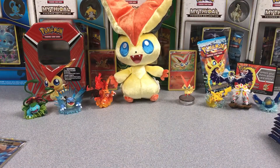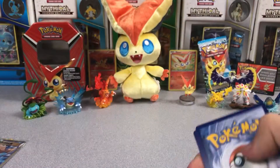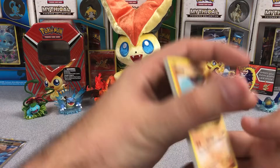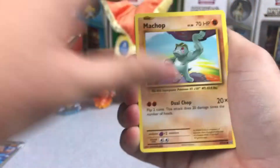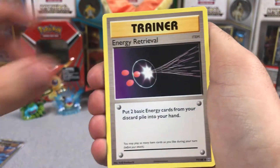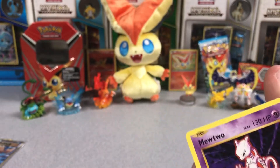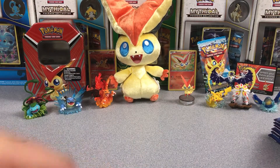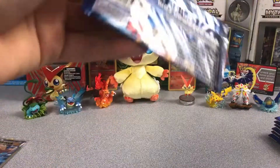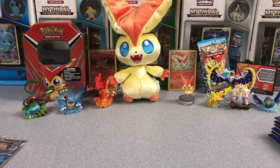As we go into the next one here, I'll give you all this code. Machop, Nidoran, Ponyta, Drowsy, Electabuzz, Trainer, Kakuna, Pidgeot Spirit Link, Seal Reverse, and Mewtwo. Not terrible there. We've gotten two Full Arts so far, so you can't really complain with that. Unfortunately it hasn't been the Full Art that I'm looking for, but nonetheless, not the worst thing in the world.